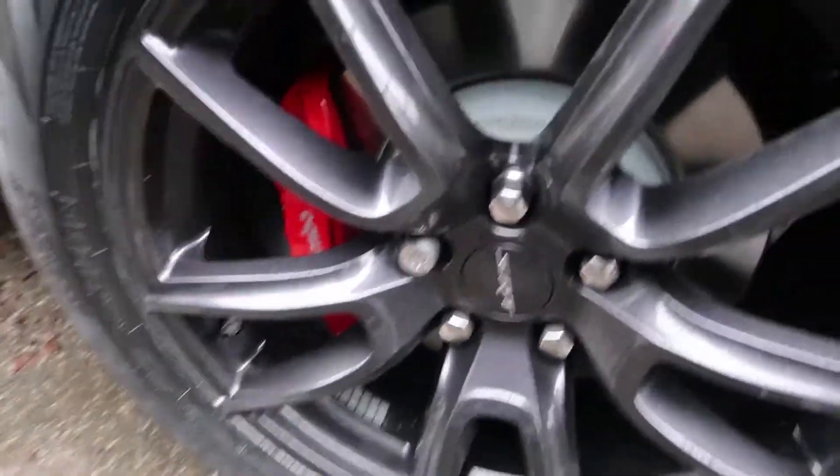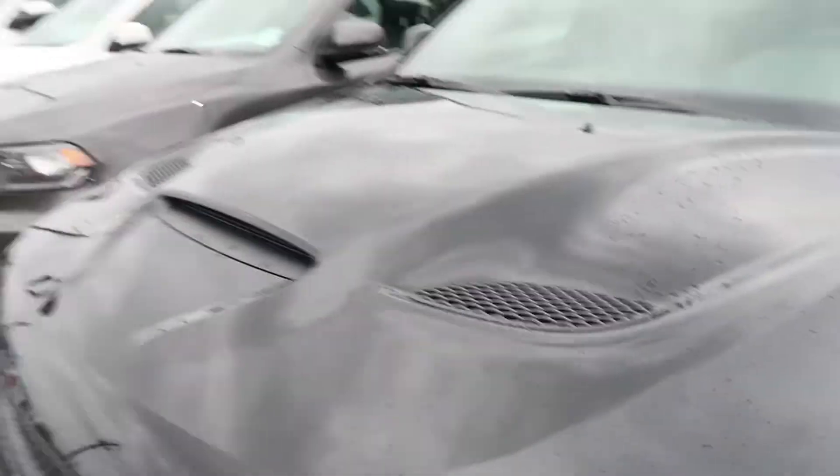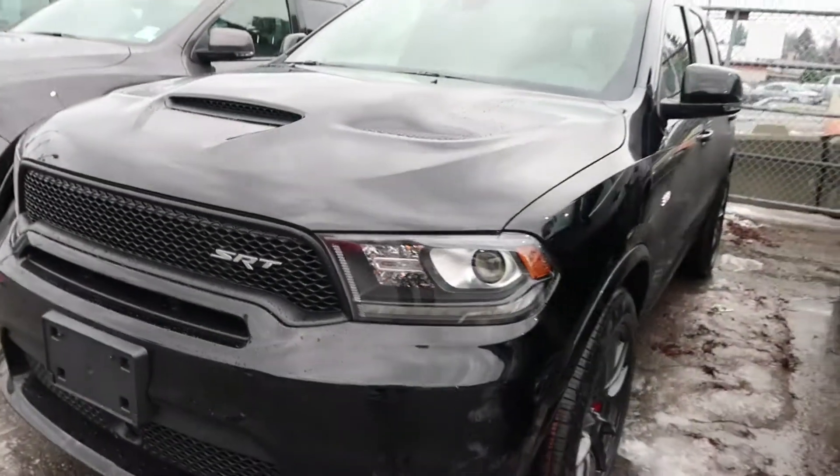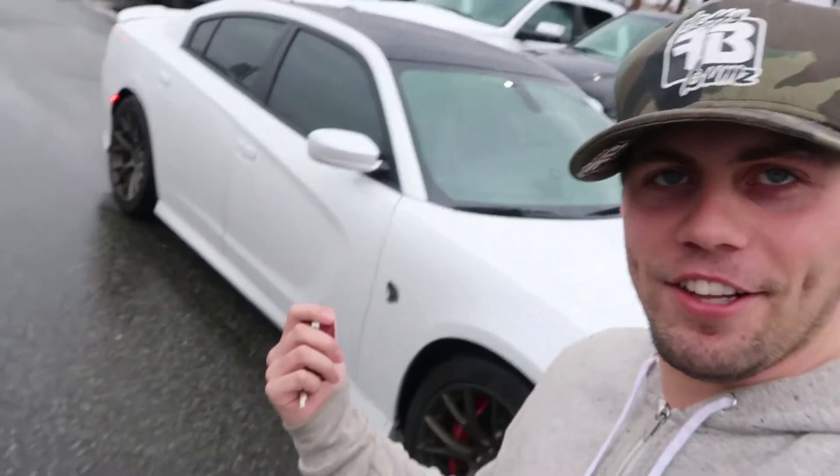Got the big Brembos in there. This thing actually pulled really hard — I wasn't expecting it to pull that hard. I like how they still put the big hood scoops and stuff in there, looks sporty. So it's awesome. The guys here are gonna let me know when the Trackhawk's in and we're gonna go test drive it — 700 horsepower in an SUV, exact same motor that's in my personal daily driver.